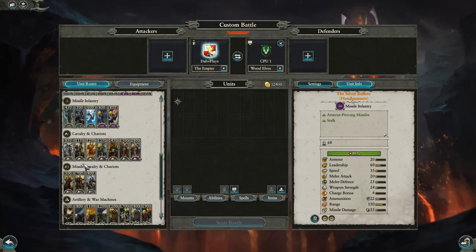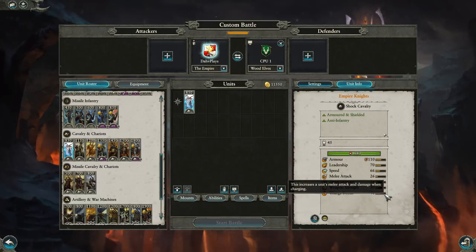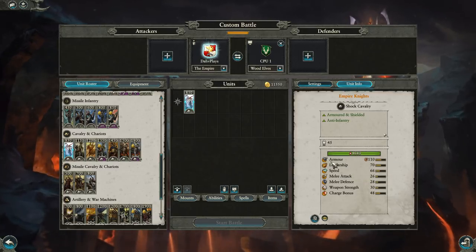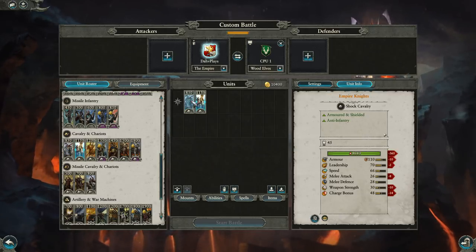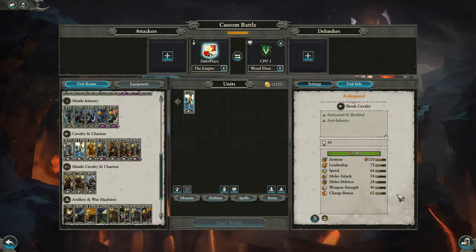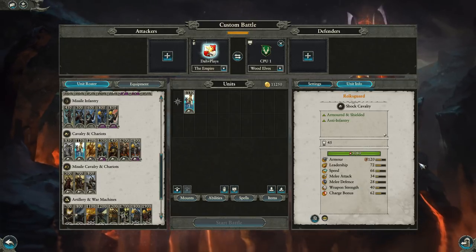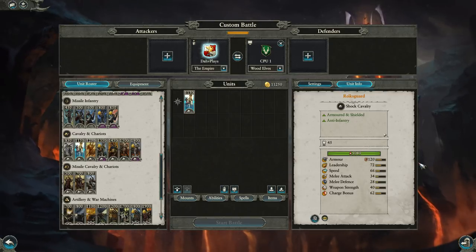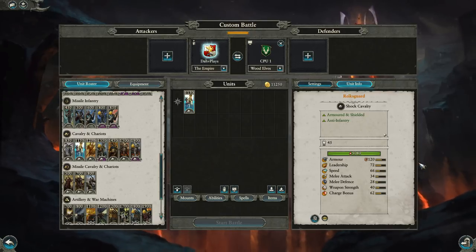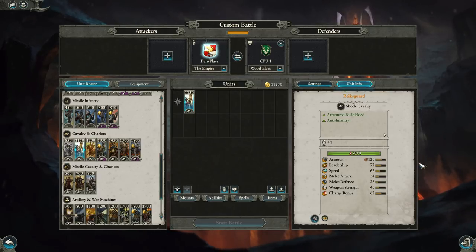Now on to one of the stronger points of the Empire roster: heavy cavalry. We've got basic Empire Knights at 110 armor for only 850 points — pretty tanky for the cost and a very cost-effective lower-tier shock cavalry. Reichsguard are the epitome of the Empire — the ultimate Swiss Army Knife cavalry. They're good in almost any situation: 62 charge bonus, great combat stats, 120 armor, 40 weapon strength, 12 AP. Good at charging infantry, okay in cavalry engagements, okay charging down monsters, and great for running down skirmishers and artillery — all at 1,150 points. Very, very cost-effective.